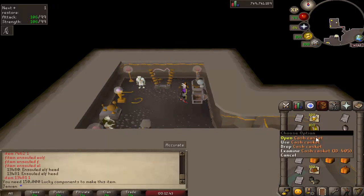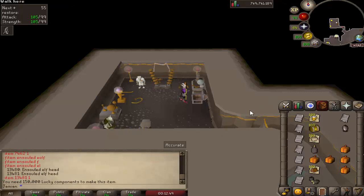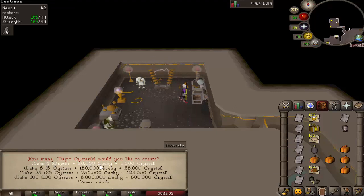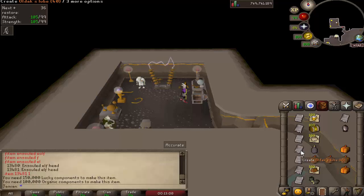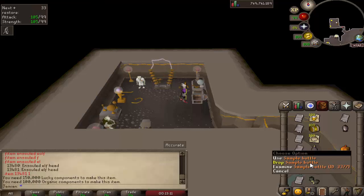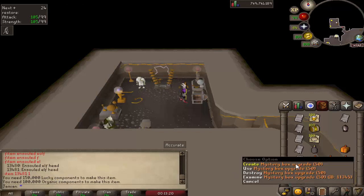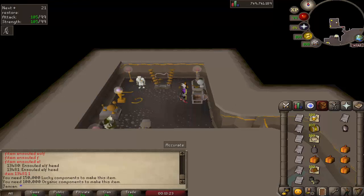Moving on to pirates transmute - you need 100 caskets as the main requirement, and then you also need 150,000 lucky components and 50,000 spiritual components. For the magic oysters, you need a hundred noted magic oysters for the big option, and for just one magic oyster it's 30,000 lucky components and 5,000 crystal components.